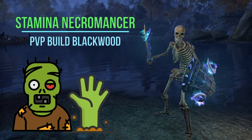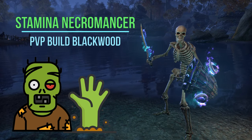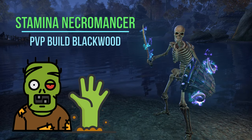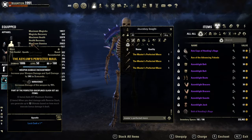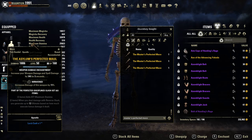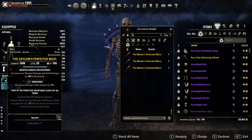Welcome back guys to another PvP build — back to my Stamina Necromancer, but this time with the 2H Asylum weapon. Back in the days I played this weapon for over 2 years on my Stamina Warden and it's still strong. It gives a ton of ulti regen if the target is below 50% and if you use execution on him. The lower the target, the more ulti points you gain.